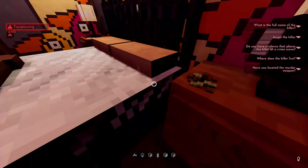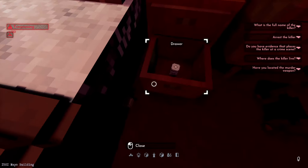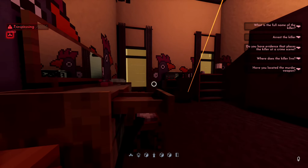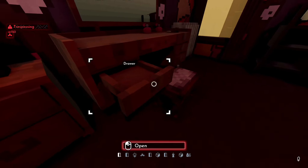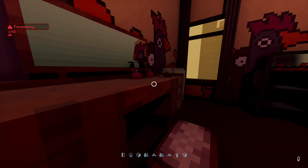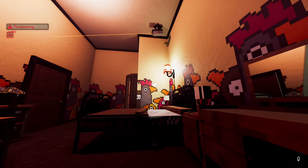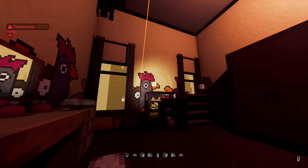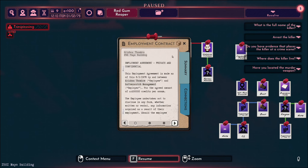That drawer pushed me. What is this? Paxadol. Whoever's on this side of the bed has pain problems. Anything in these drawers? Really don't want that laser to spot me. Empty. Let's check over here - we have files. Amazing. The camera goes right on it, so I'm going to have to check once and then run back. What do we have here? So first file. Employment contract. Krishna Tombre. We have a full name.